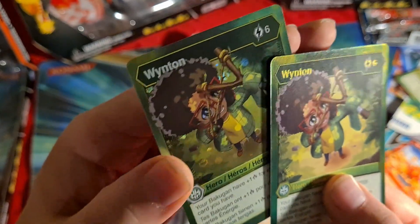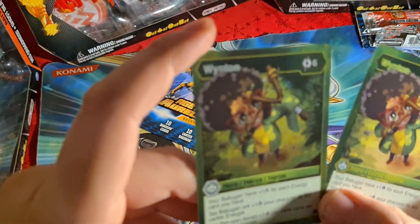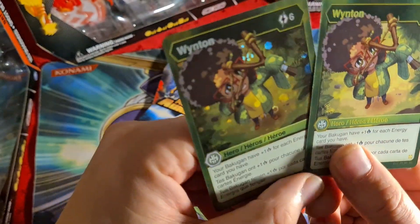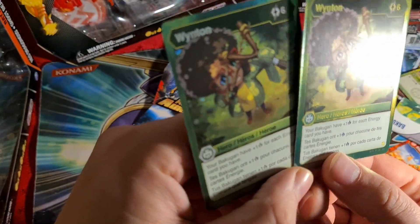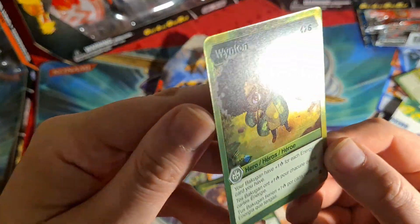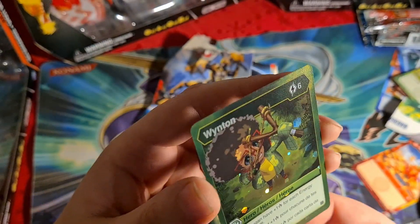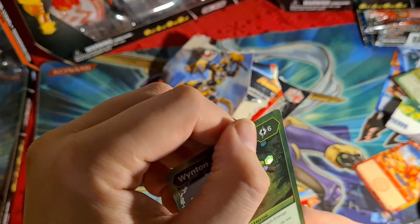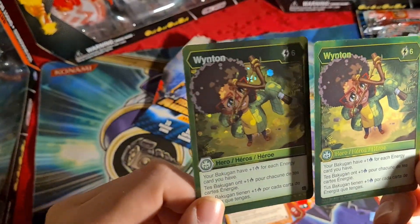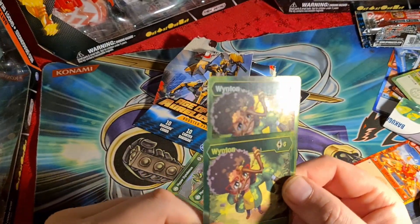Oh my god — no way! Look at this — double Winton! I mean, this is the best pack ever! We've got the awesome Bakugan Elite — just the regular — and then we've got the Hex Buzzen. Back to back! Look at those heroes. I mean, if that was Leo, that's what I want next — a little bit of damage on top there. What an amazing pull! Tell me in the comments your pulls if there have been anything like these. That was amazing.